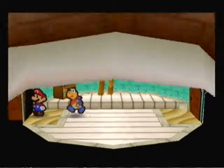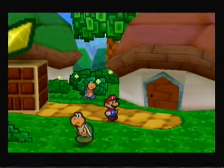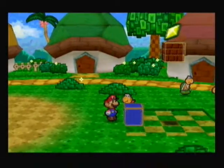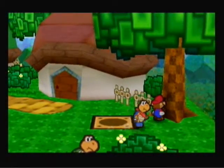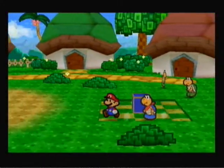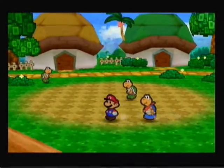If you want to use a partner, press C down to use their special abilities. We got a Star Piece here and everybody's got their shells back. Now that house there is where an old Koopa lives, and we'll be seeing him later.